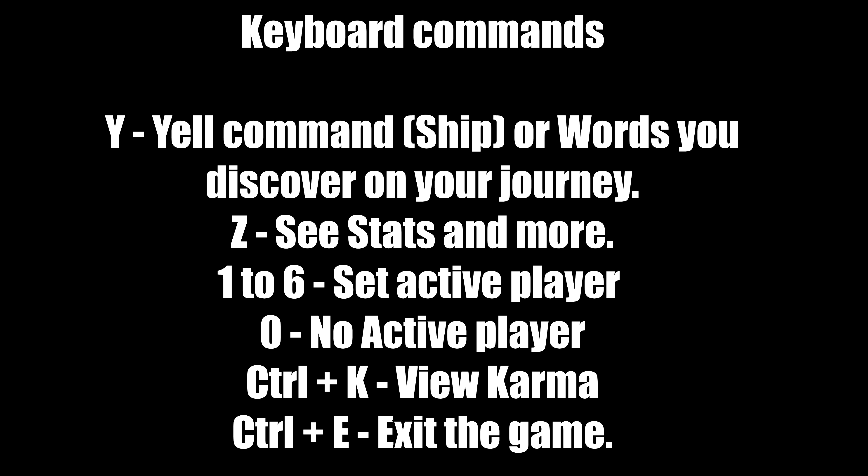Y commands also work for words you discover on your journey — be careful what you yell. Z is to see stats and more: your item menu, reagent menu, spell menu, and characters' stats. Keys one through six select which player acts in battle — for example, pressing one focuses on your avatar only. Zero deactivates whatever you set. Ctrl+K views your karma, showing how much you have — you need high karma at certain points. Ctrl+E exits the game.